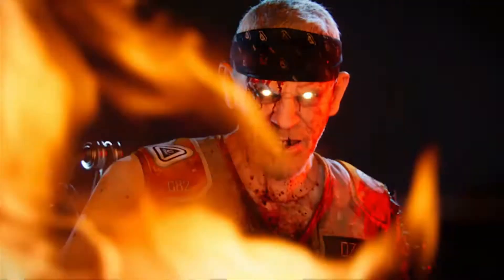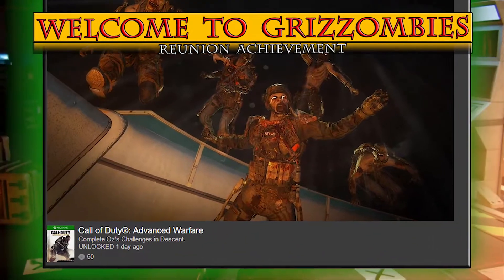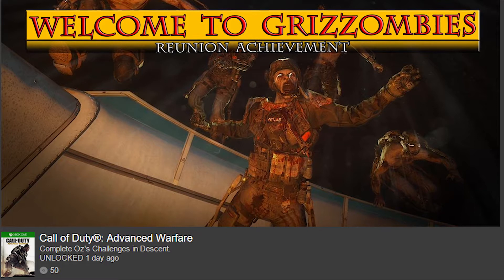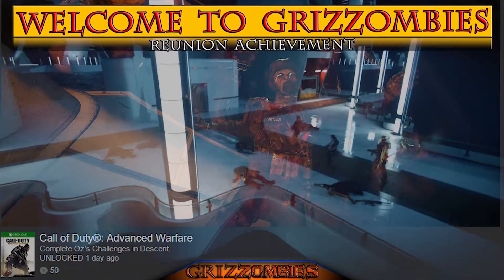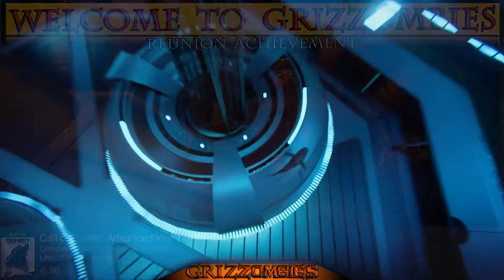Hello everyone, my name is Violent and today we're going to be doing the Descent Easter Egg called Reunion. We need to complete Oz's challenges in Descent, so welcome to Grizz Zombies. It's been a long journey — about six days — let's get started.